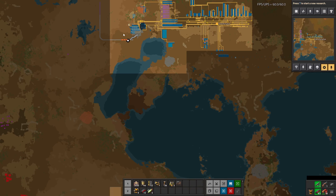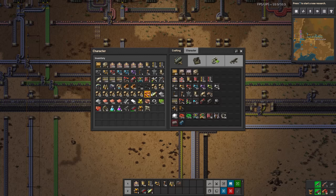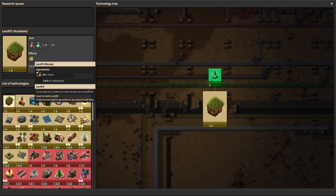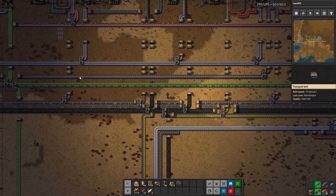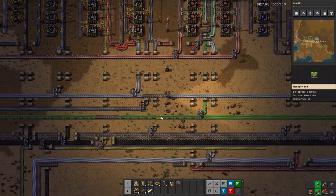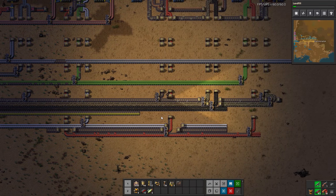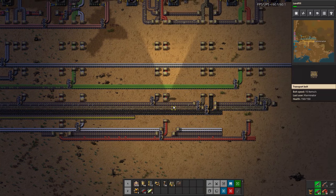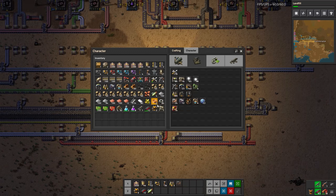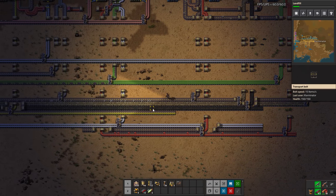Landfill is quite expensive. Landfilling this much, even at a train rail length or width, would be quite a lot of stone. If we look at landfill here, it's 20 stone per one landfill, and the way landfill works is a little odd - it seems to take more than you would think. If we're trying to make a two-tile-wide thing, it takes more than two to do that, at least in my experience. So I think I would just rather go around the lake in this case.